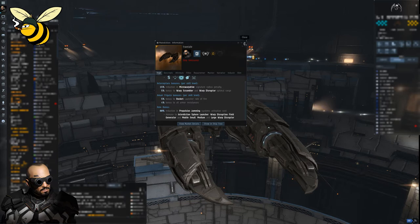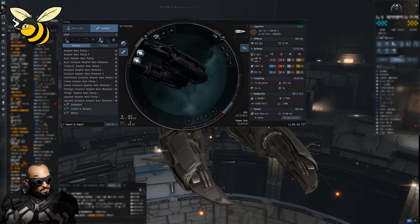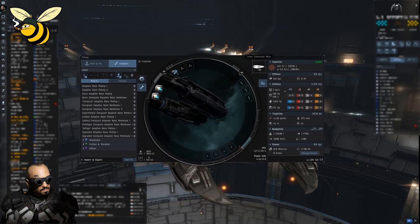That's the only ship class immune — not just the Malediction, but interceptors in general. You can also make tech 3 cruisers immune to bubbles with a certain module, however tech 3 cruisers are a little bit slower and not as agile as an interceptor. Apart from being immune to bubbles, an interceptor has some very nice features that we're going to have a look at.